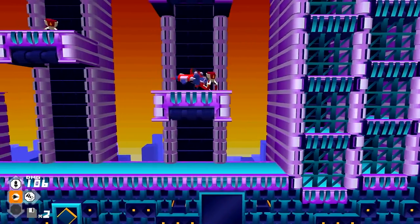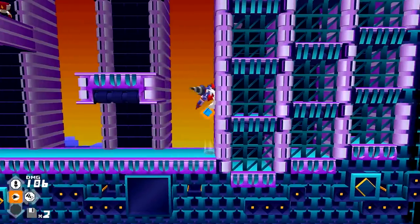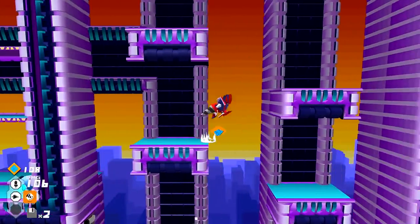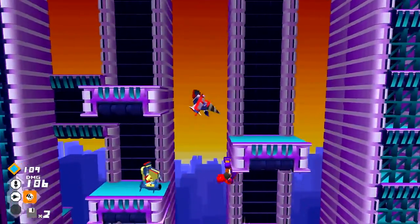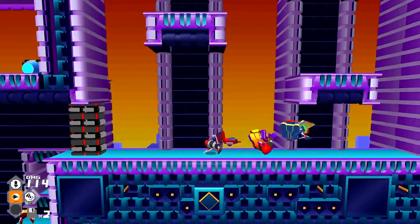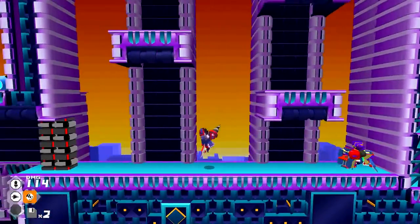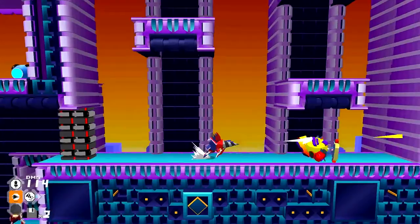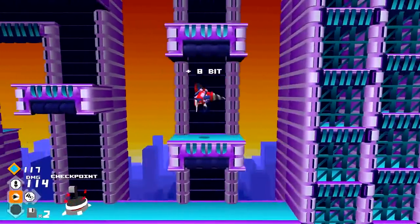Seems to be just these little leg guys — these guys are like all leg. There must be another enemy somewhere. I'll do my little falcon punch — oh, I missed. Helps if you hit them. I'm just going to shoot them. The gun doesn't seem to do that much — oh, okay, never mind. It does quite a bit of damage.